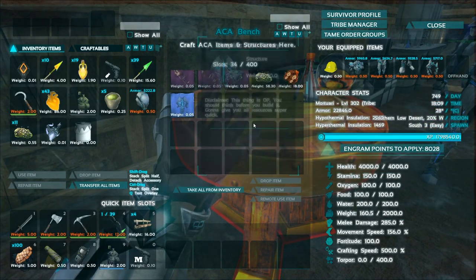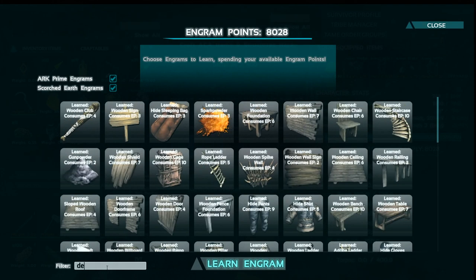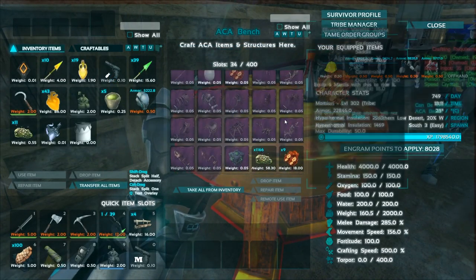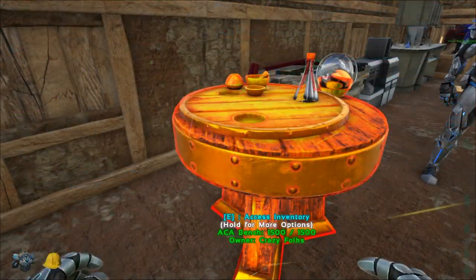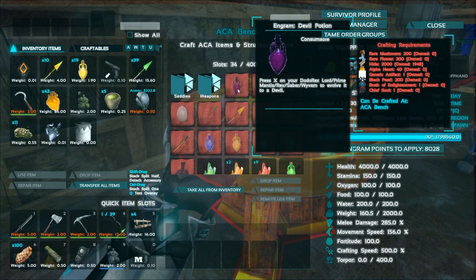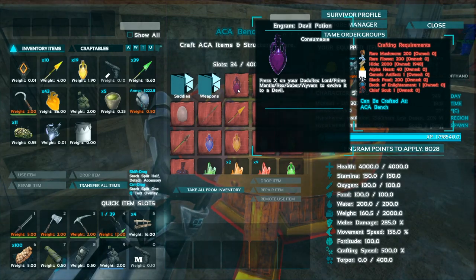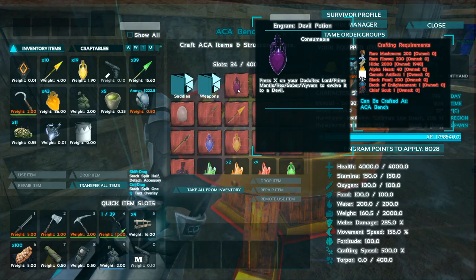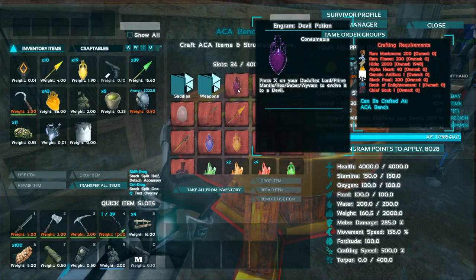Broth of Enlightenment is a problem, because you normally need Rhino horns, but you can use Deathworm horns in exchange and we don't have enough for what we want to do. So we're gonna have to go hunt some Deathworms. We also need generic artifacts, and I tried — you cannot use the Indom saddle or the Godling saddle even though those say artifact. So we actually need an artifact from one of the caves. It'd be more fun to go get them anyway.